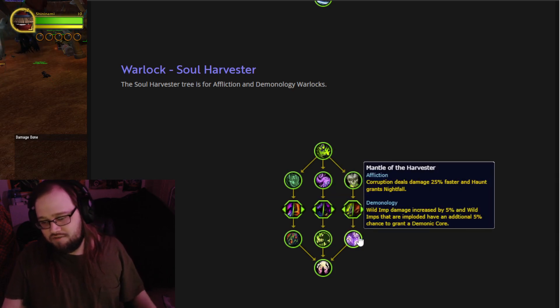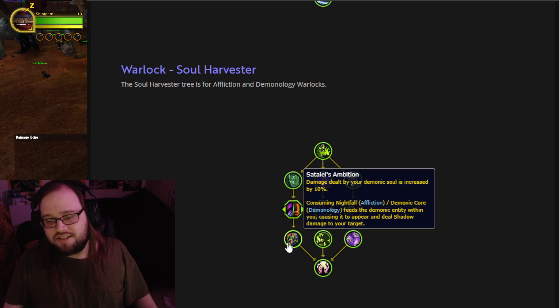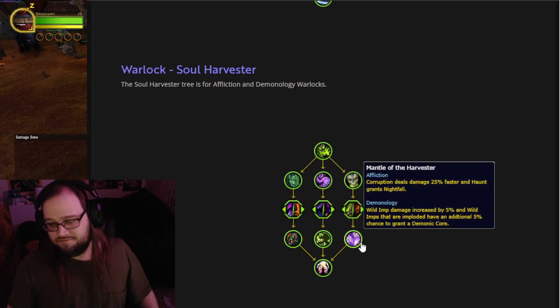Mantle of the Harvester — Satiel's the Scythe Lady, that's right. Affliction: Corruption deals damage 25% faster and Haunt grants Nightfall. Demonology: Wild Imp damage increased by 5%, and Wild Imps that are imploded have an additional 5% chance to grant Demonic Core.